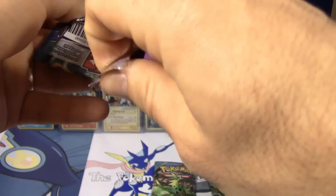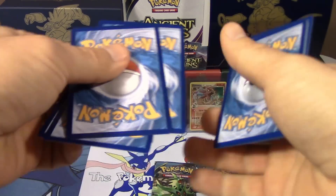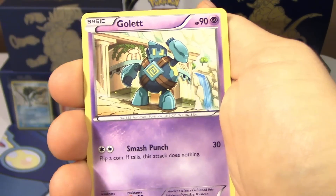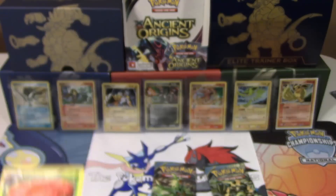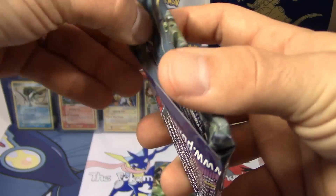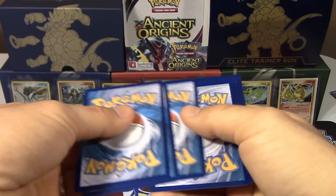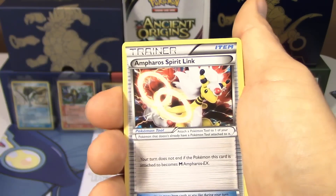Two more packs to go — that's seven ultra rares so far. This box turned from looking really bad to now being pretty good — that's crazy! We got Malamar, Combee, Cottonee, Larvesta, Sliggoo, Tyranitar Spirit Link, Bell, awesome reverse holo Combee, and a Vileplume non-holo rare. We've got enough to make a deck out of it! With Hex Maniac and things like that, I don't think a Vileplume deck is going to be so hard to counter.